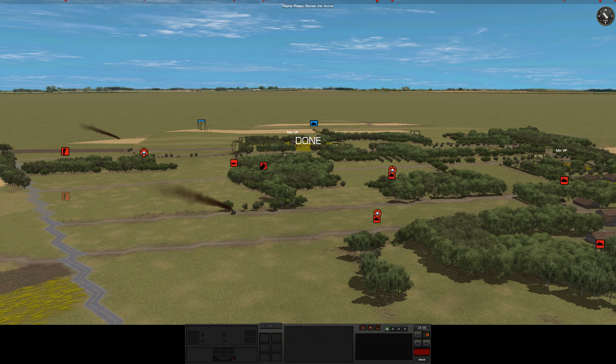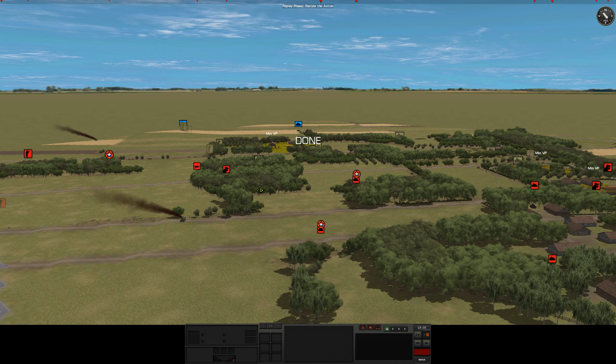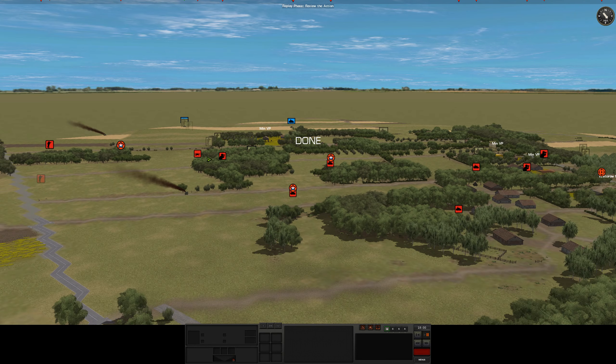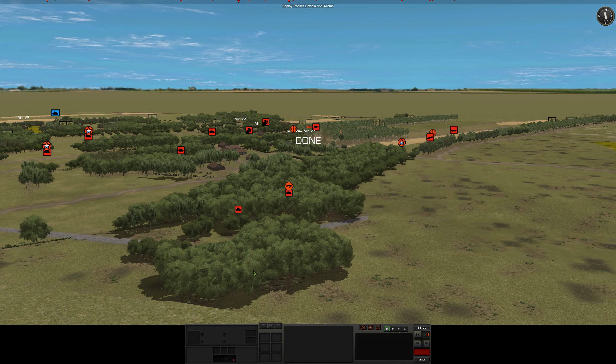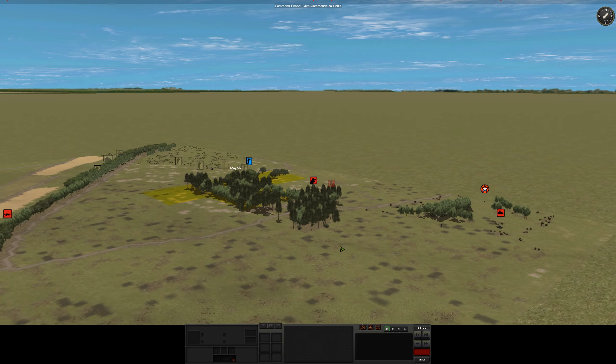We also have one Bradley parked here, but we don't have any Javelin teams — we don't even have any 84s. We're a bit thin on the ground, to be perfectly honest. We are going to bring this Bradley over and try and get some assistance. I think 84s is what he's got, but it's better than nothing. Let's jump into the ground phase.